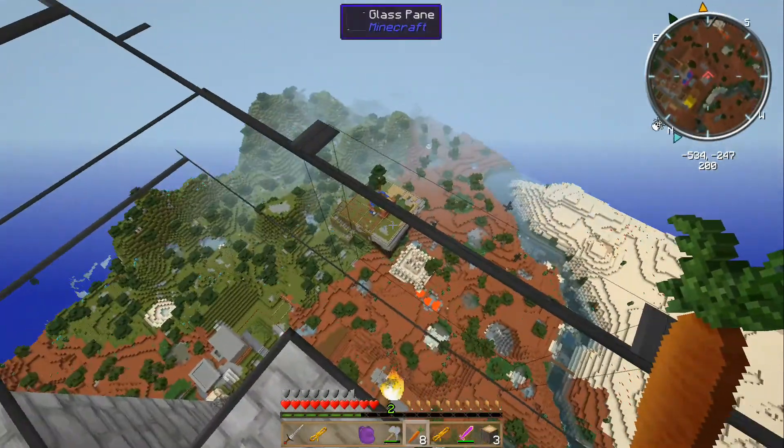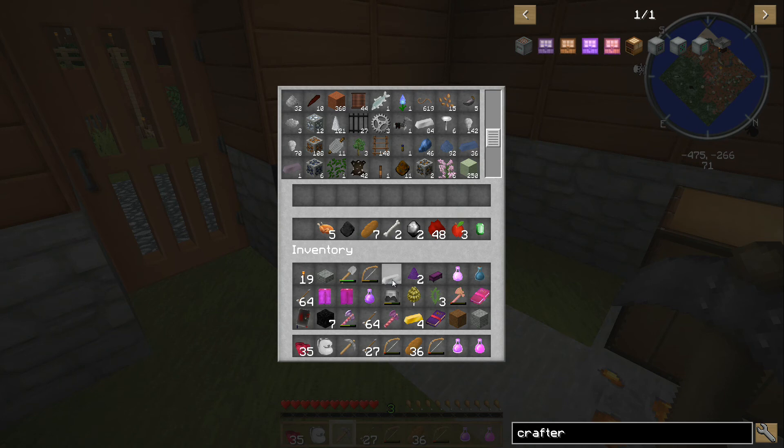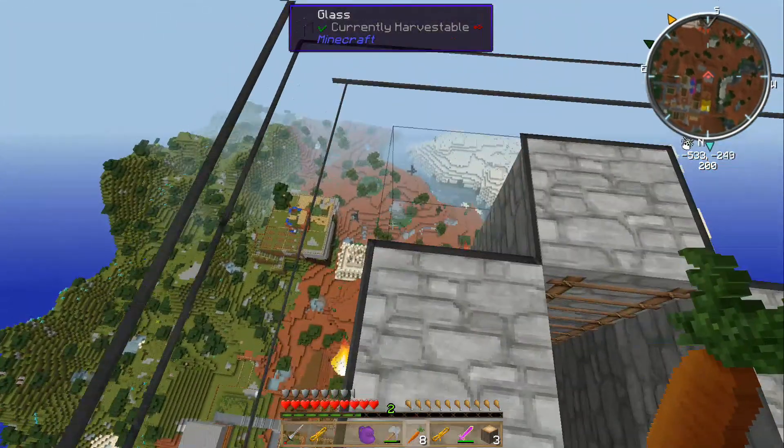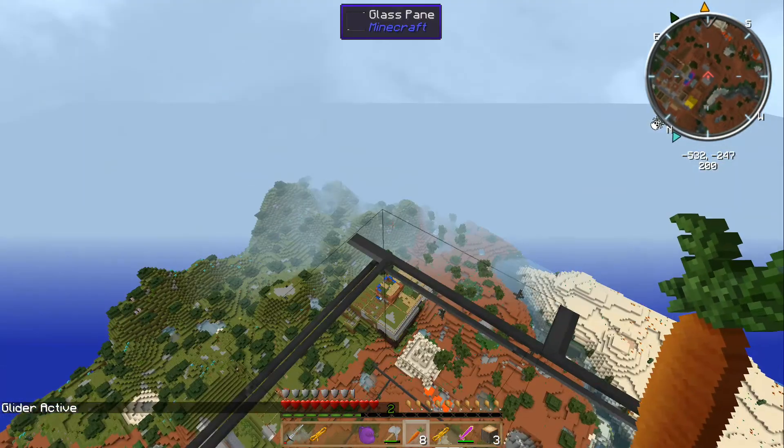Okay, here we are. I always made a nice platform and stuff. So we're heading for the orange one, which is this way. Is my glider on? Yes. Here we go.